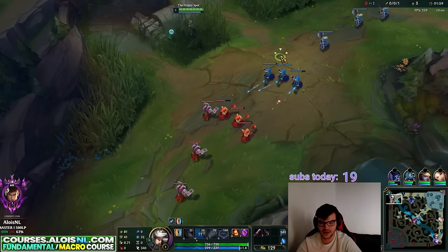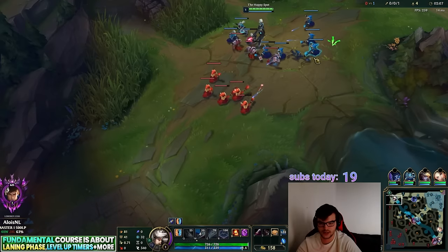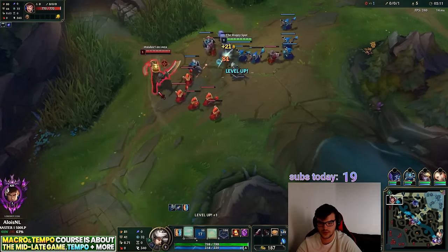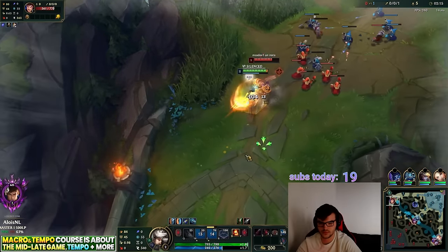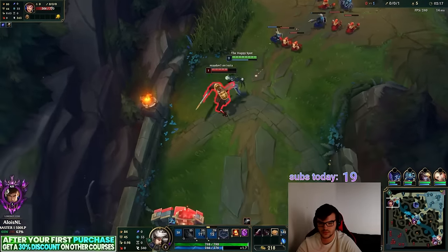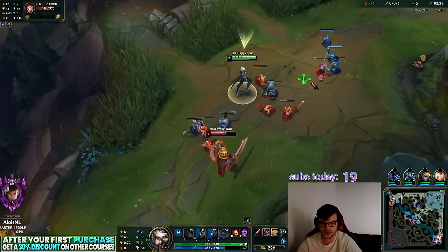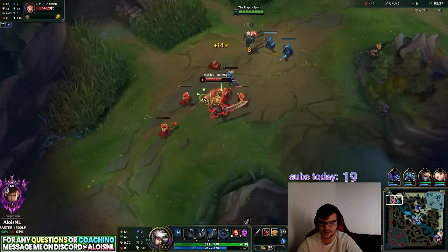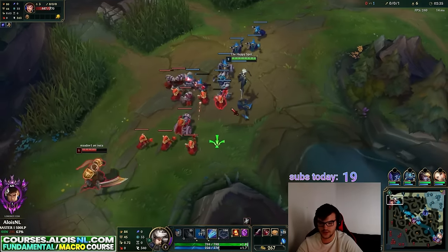I use my W at the latest frame — boom, he loses all three. The wave might even bounce back a little to me because his wave arrives a bit slower. He lost four minions' worth of XP. I get level two as well — boom, level up! And this wave is actually pushing toward me. He has no Flash, he's down in XP, and the wave is pushing toward me.